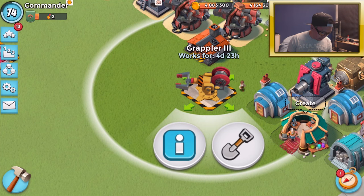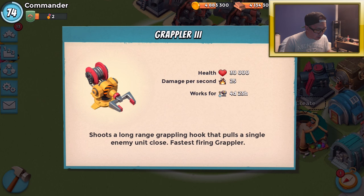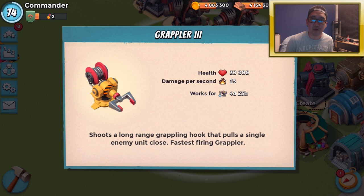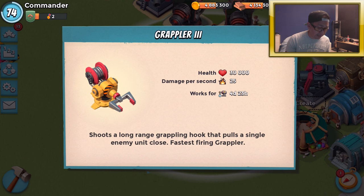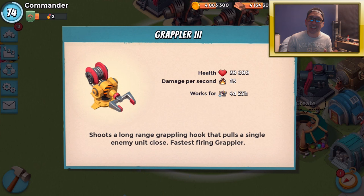Over to the grappler — basically the grappler shoots a long-range grappling hook that pulls a single enemy unit close. It's the fastest-firing grappler. This prototype defense shoots a hook onto a unit and drags it in, and a defensive building like a boom cannon, sniper tower, machine gun, or flamethrower will finish off that unit. The health of the grappler is 30,000 and damage per second is 25 — not really a great amount of damage, but it's still damage.